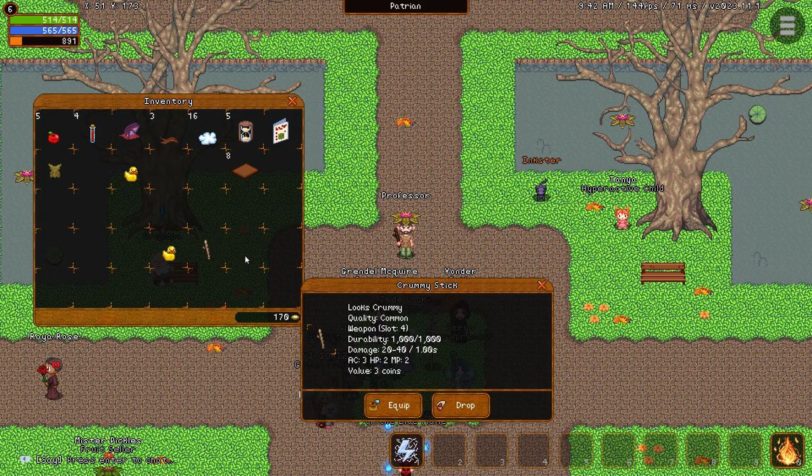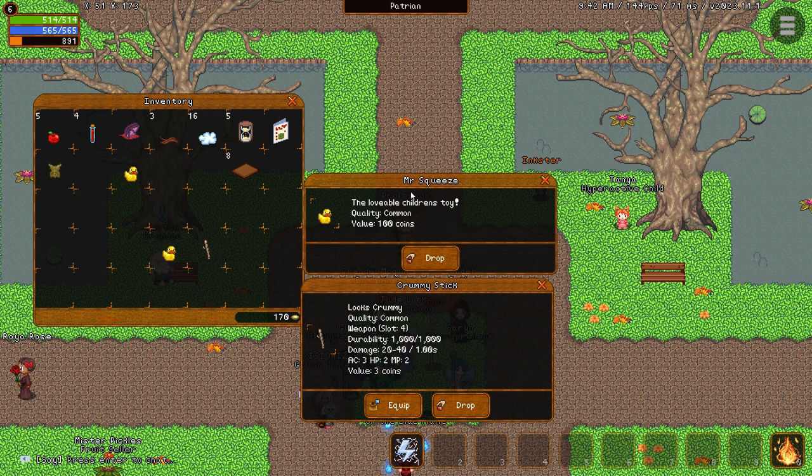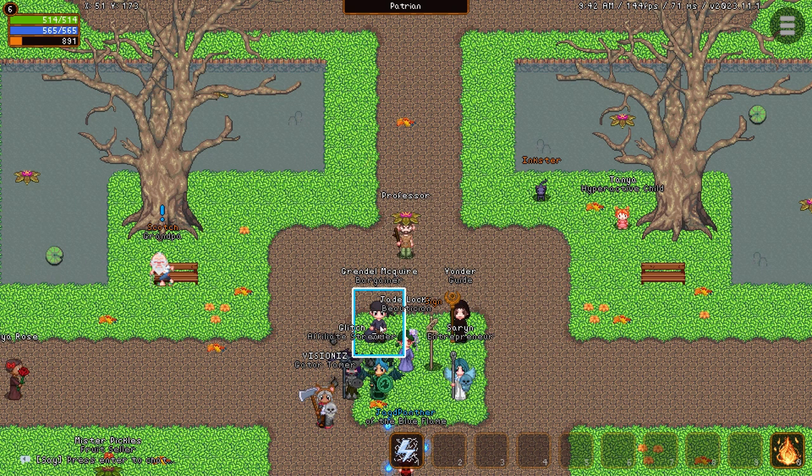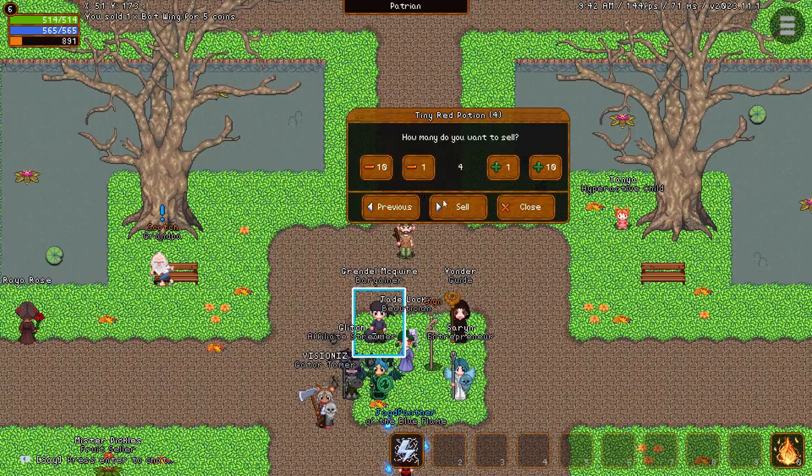Whenever you are done with old gear or find useless items on the ground, you can always bring them to the town center and sell them to Grindel McGuire for half the value shown on the item description screen. This will be the main way for you to acquire gold to help purchase gear, spells, and teleports.